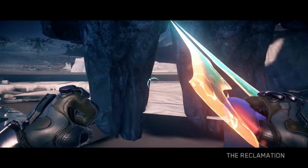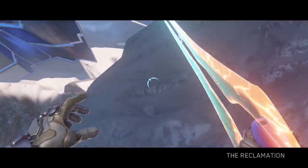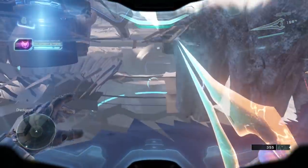Once you're at this point, immediately start spamming the jump button while also holding right on the movement thumbstick. As soon as the scenery changes, quickly boost to the right twice, then climb up these rocks and jump to this small ledge.